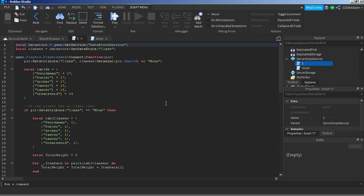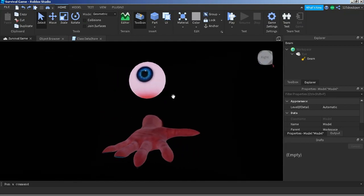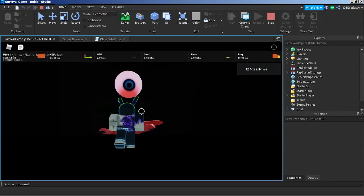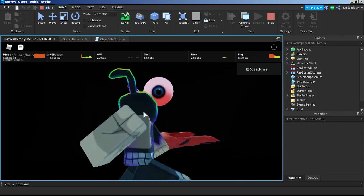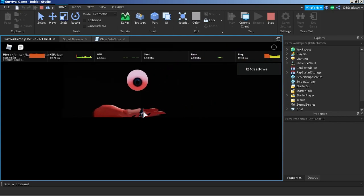Once you leave the game, you still have your class when you come back. While I was programming the classes, Yoro was making the lobby. The lobby consists of an eye that follows you wherever you go, and a hand that has an animation.